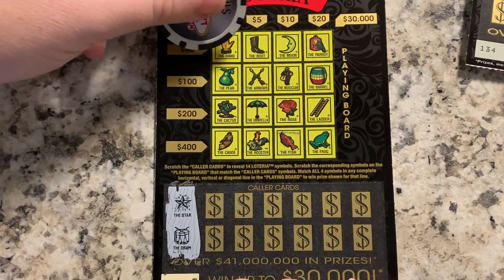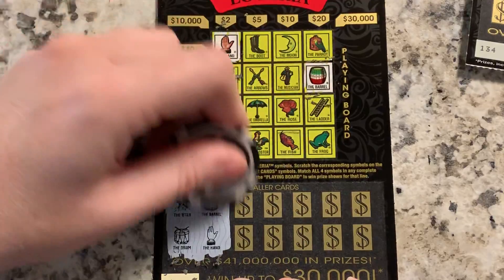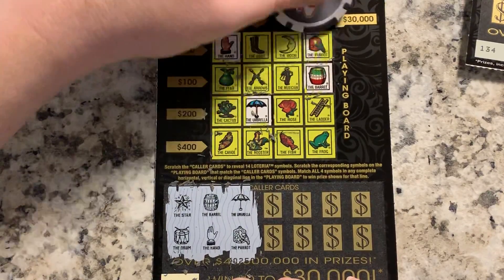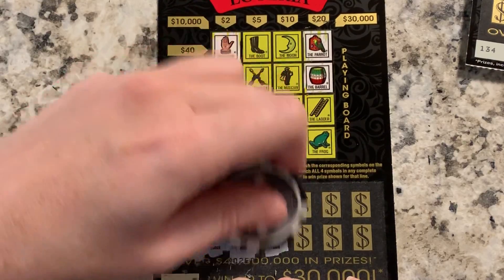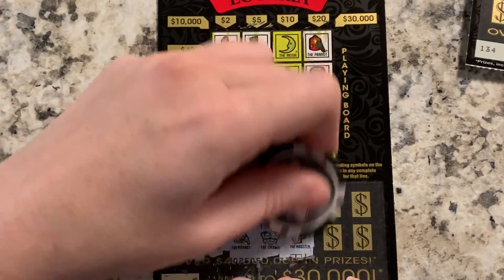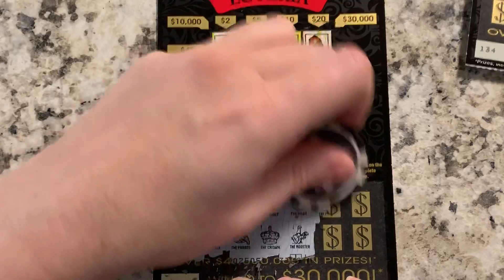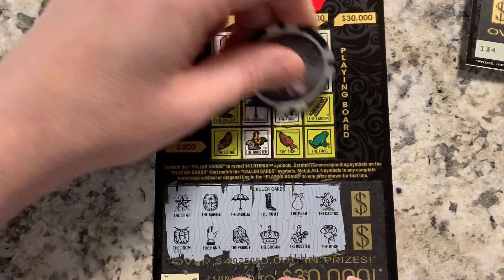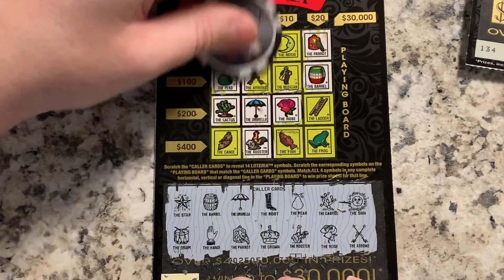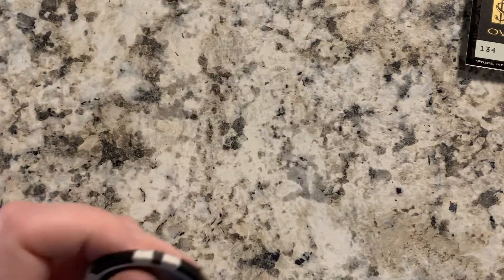Ticket 133: star and drum — star, no drum. Barrel and hand. Umbrella and parrot — umbrella and parrot. Boot and crown — no crown. Pear and rooster. Cactus, cactus and rose. Sun and arrows — arrows, no sun. Got a five dollar win there! That puts us at $35.